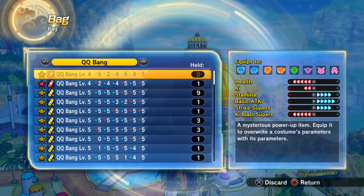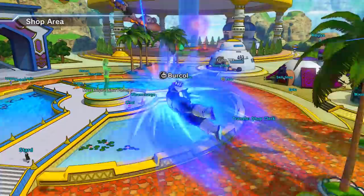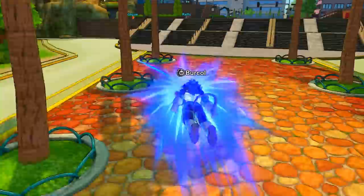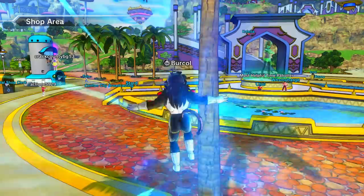This isn't stated anywhere in the game, but there's a rumor — and I've not tried it, that's the purpose of this video — that if you make a QQ bang on a Namekian character it has a higher chance of being a better QQ bang: more efficient, effective, and just an overall better six-star QQ bang.